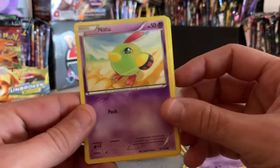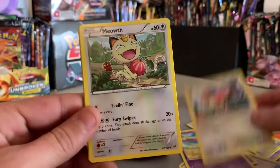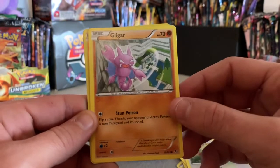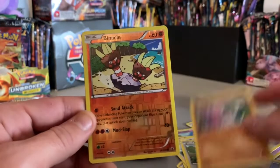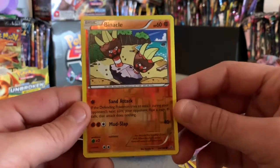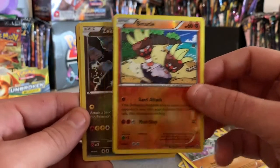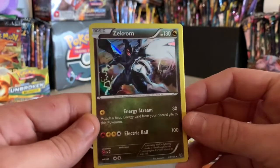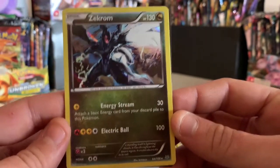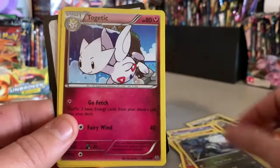Dope! Spearow, Meowth, Gligar, Vinika — it's a Vinika but that's just a holo, pretty cool looking card. And for our rare — Zekrom holo, what's up! Looking pretty dope too, that's a good little card.